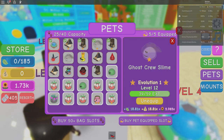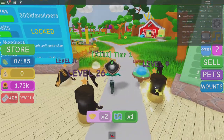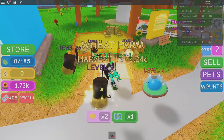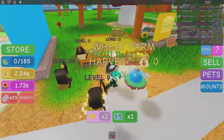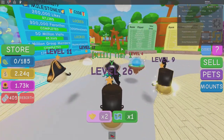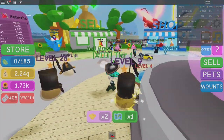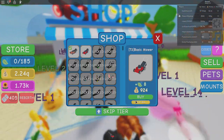Once you've equipped those pets, you're going to need to invest all your money into the wheat farm. Right now I'm maxed out — I just got 2.24 katrillion. After you've done the wheat farm, come straight over to the shop.